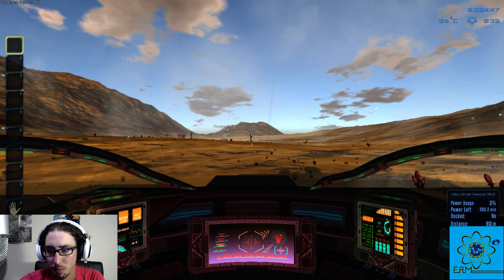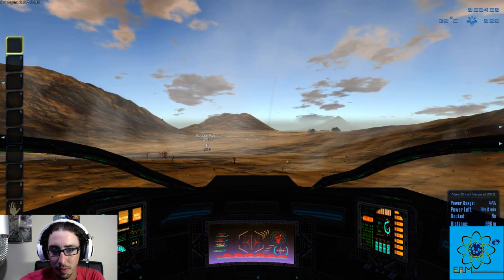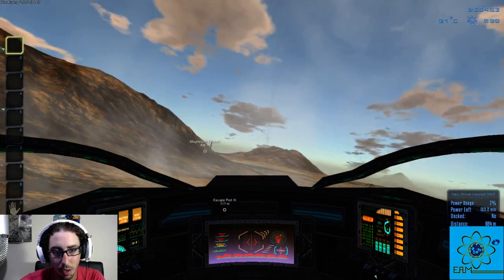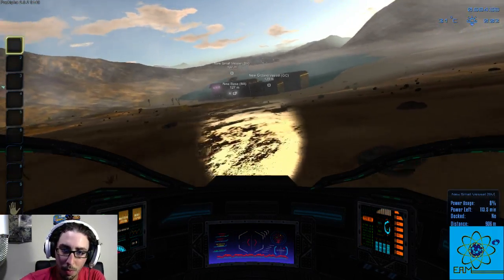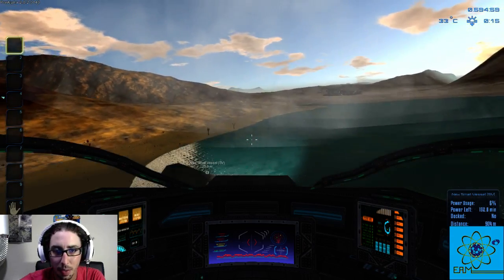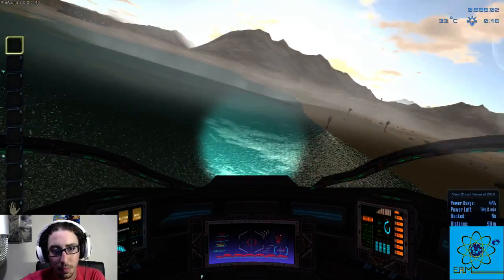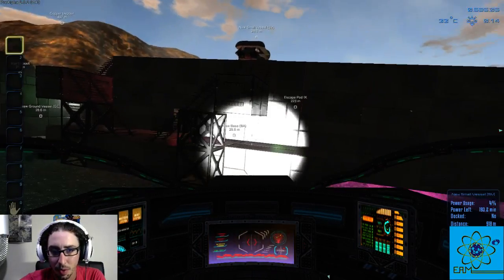Now we're going to test it out. Hit T to get in, Y to boot it up, and then spacebar takes off. As you can see, we are good to go. Now I want to show you something real quick — let's get back on the roof.